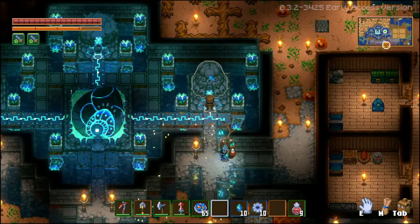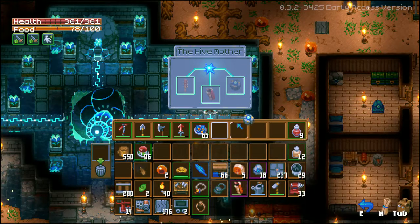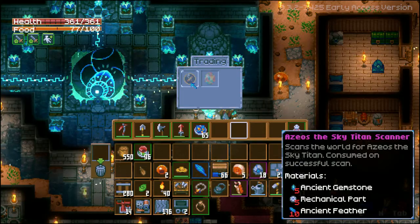If you go to the Hive Mother Statue, you can craft the ancient hologram pod for 10 ancient gemstones and 10 mechanical parts. Simply place it down and a spirit merchant will appear. You can give it materials to receive two items from it — it's basically a crafting table.